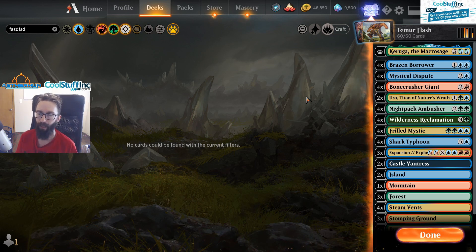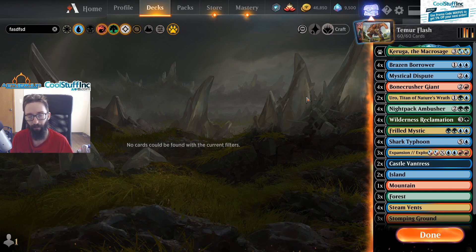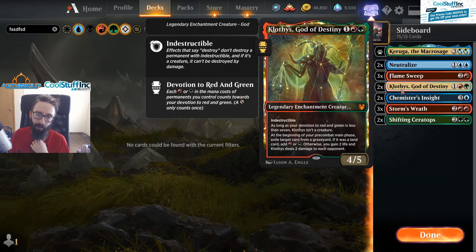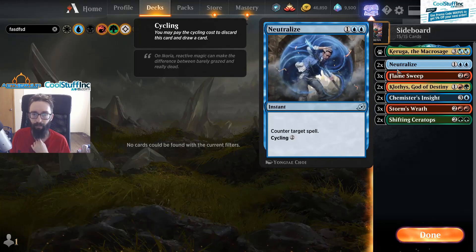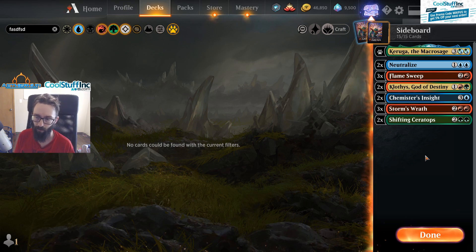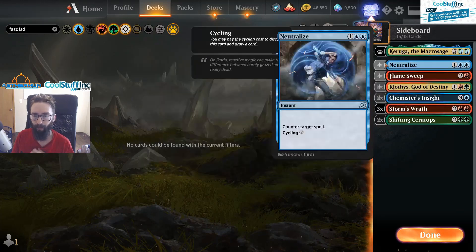Cycling — I think we do okay against it. They can get a little out of hand if we can't hold a counter spell up for Zenith Flare. Since Zenith Flare is an instant, they can wait for us to tap out for Night Pack Ambusher, then shoot it and shoot us. We do have Klothys for Zenith Flare though, which is pretty interesting — we can just keep eating their graveyard. We also have two Neutralizes, though we can't run fun stuff like Soul-Guide Lantern because of Curiga.